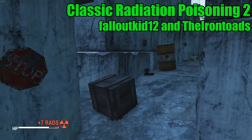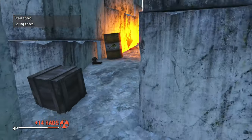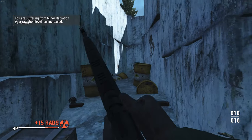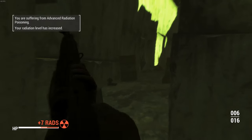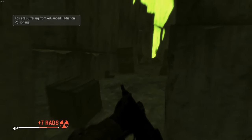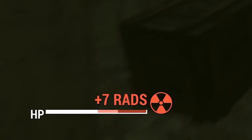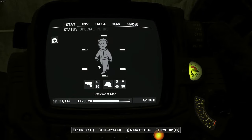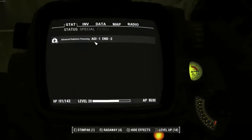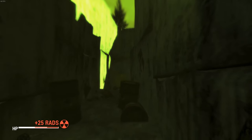Up next, another immersive mod that mirrors past Fallout games: Classic Radiation Poisoning 2 by FalloutKid12 and the Iron Toads. Radiation in real life doesn't directly remove your hit points — it applies nasty side effects. Much like Fallout 3 and New Vegas, this mod makes radiation apply to a separate slider from your health bar. You'll see the red adding to your bar but it will not actually take away your hit points; they are two separate levels. As your radiation grows, you receive more and more debuffs, and there are patches to change what kind of debuffs they are — mirroring Fallout 3 and New Vegas, or Fallout 1 and 2, which can be much more difficult.